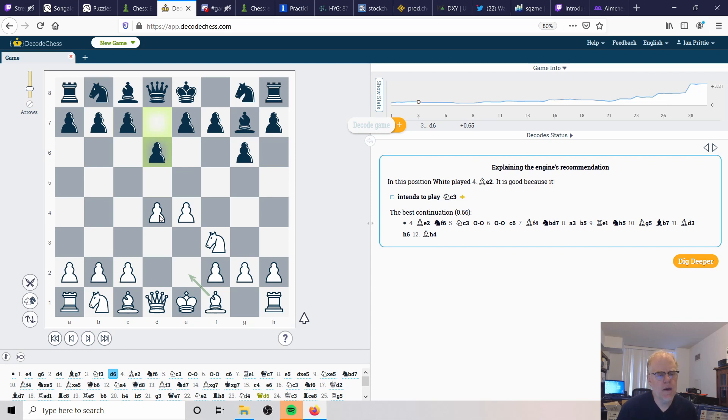Black is trying to build up pressure and support e5, but it's a little slow. Black could have potentially played d5 here or attacked the center with c5, but instead opts for d6. We just continue our piece development with bishop to e2.